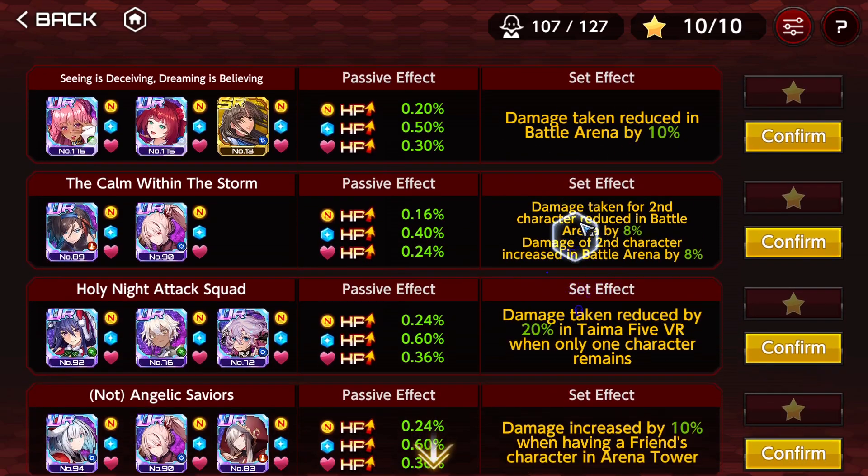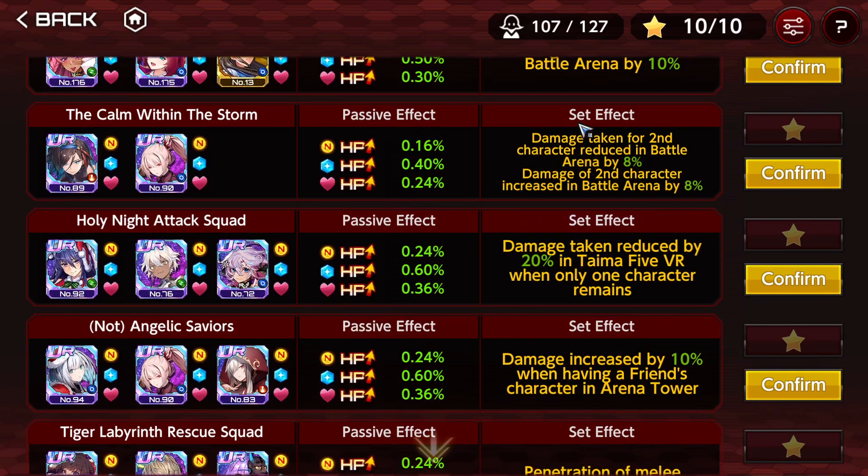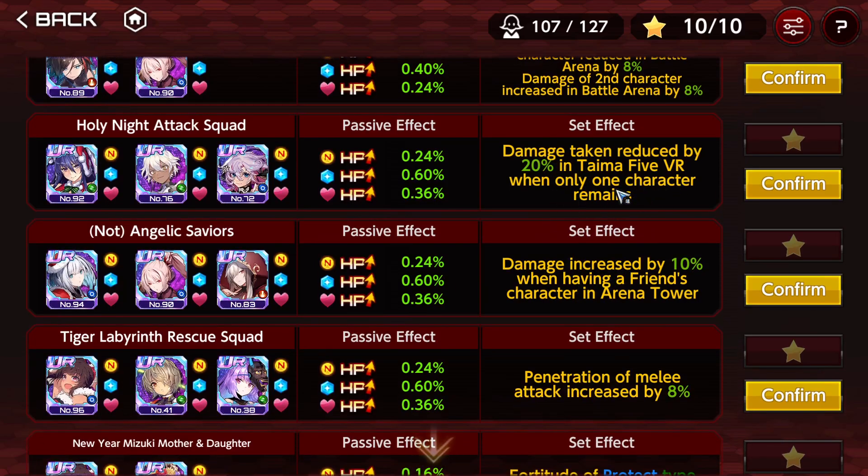There are effects that give enhanced performance of a specific character in battle arena — damage reduction and damage increase. You might use those if you are a PVP enthusiast. Damage taken reducing in Time of Fight VR when only one character remains — I'll tell you right now, the effects that say when only one character remains in VR, ignore them. The only moment you want to use those is when you're doing a solo run for the memes. Other than that, you don't use this ever.